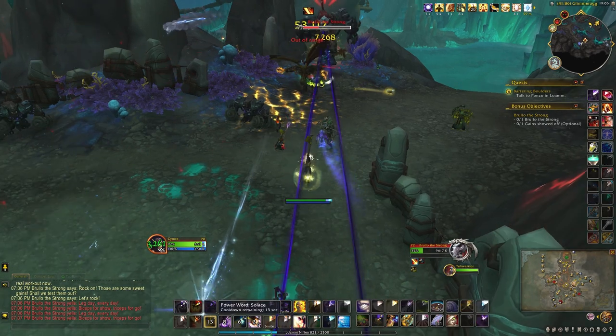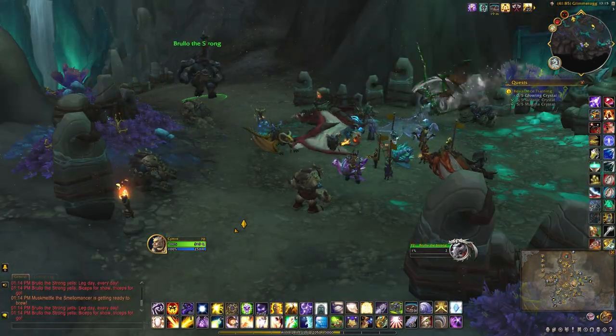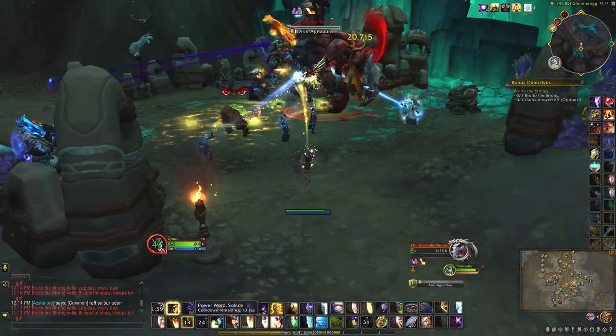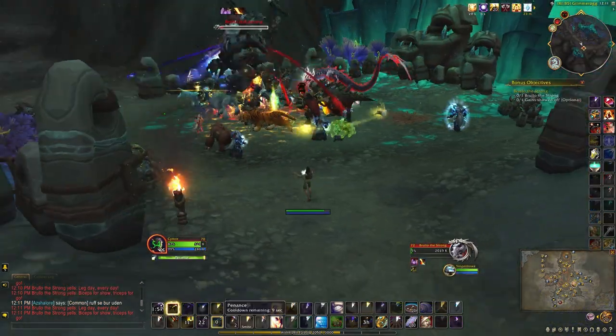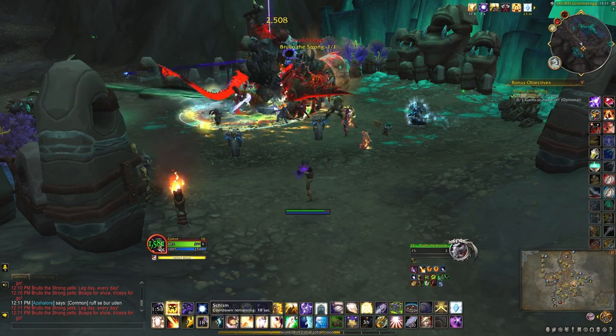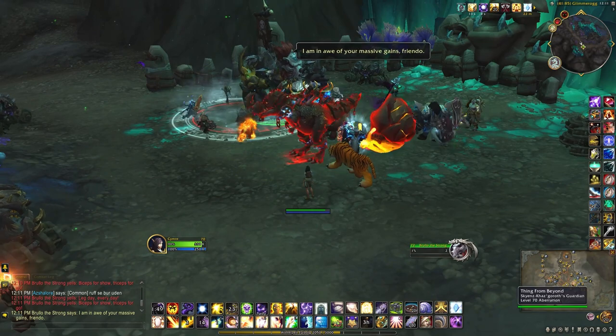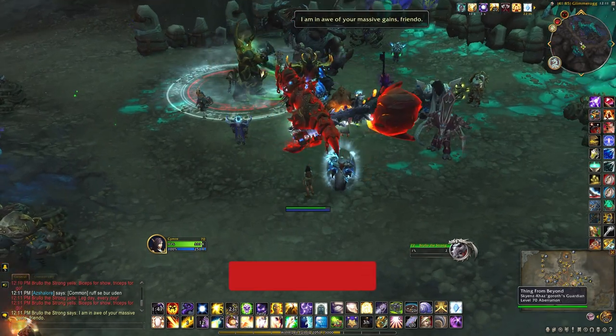Sometimes the chest does bug out and it doesn't actually spawn. Now that you've defeated him, he should drop his chest.